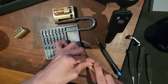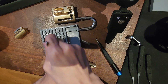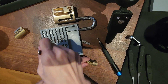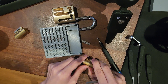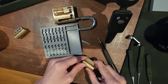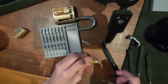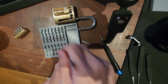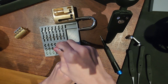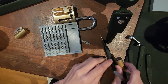Now the pins. Pin 1 — this is standard. Pin 2 — this is 4. Pin 3 — this is standard. Pin 2, this is 4. Pin 3 doesn't want to come out, we'll get it out later. Pin 6 is a spool. Pin 5 — it's a very annoying spool. Pin 4 does not seem to want to come out.